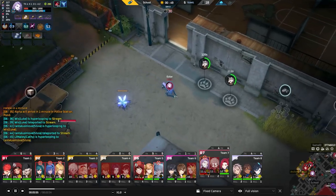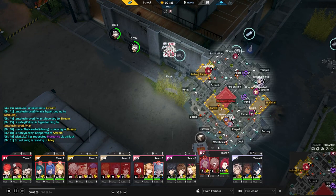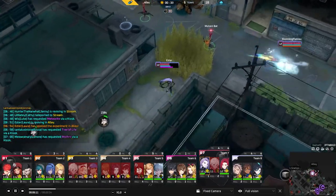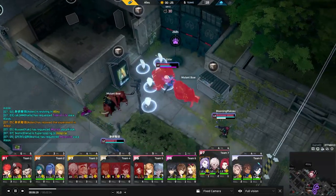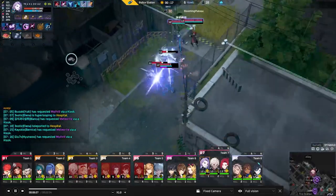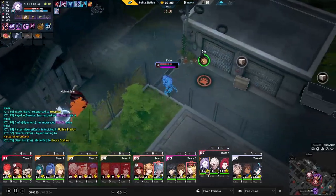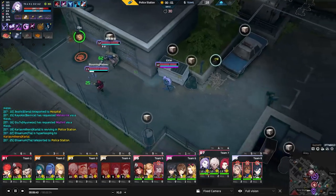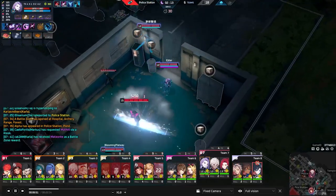Even though a lot of her damage is in proccing her passive off E into Q, hitting these Calling Cards and ults is enough to usually half-health someone. Right now it was a 2v3 with the engage on them and we haven't hit our biggest power spike yet — still only on one item. Even so, Esther definitely looked like they were putting a lot of pressure. If Carla wasn't an auto-attack character that could keep doing damage while Esther was dodging, he could have found an angle to win.